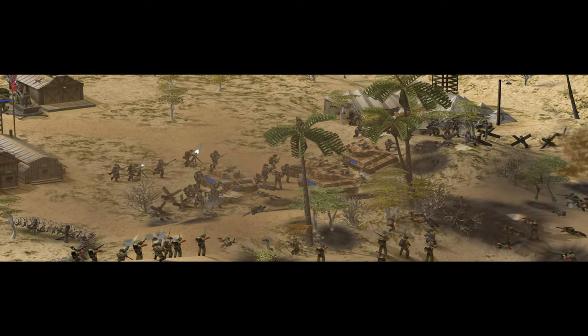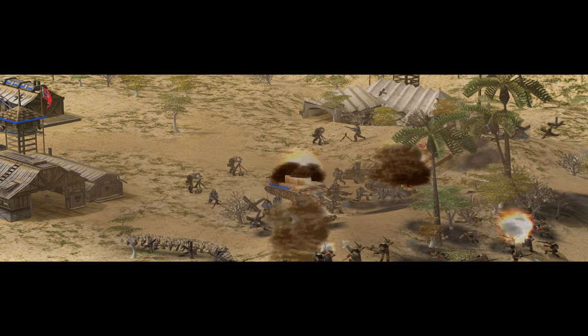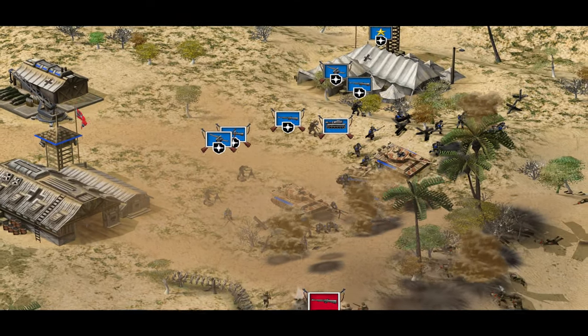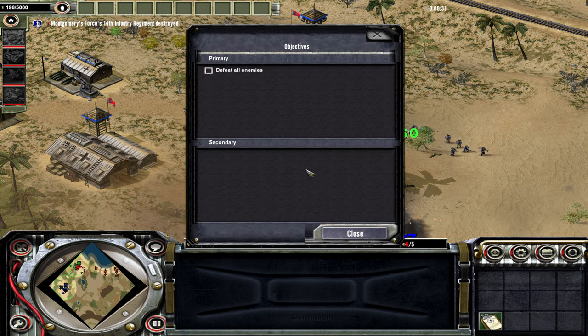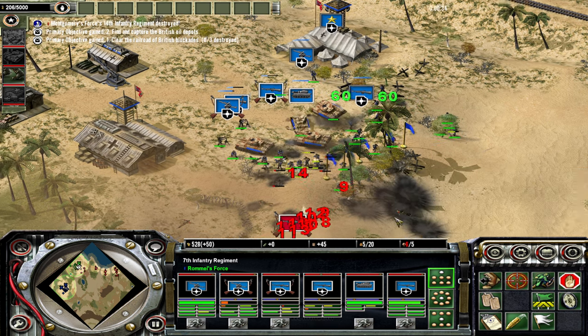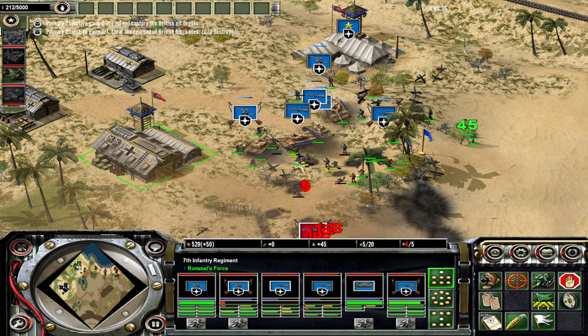Alright, let's do it. Oh yeah, it's our tanks. Good stuff. What are our objectives exactly? Defeat all enemies. Okay, pretty simple I guess. Oh, we've got a couple more now. Clear the Railroad of British Blockades, 0 of 3. Find and capture British Oil Depots. There we go.